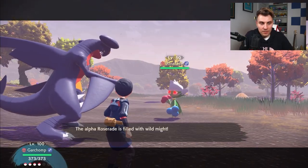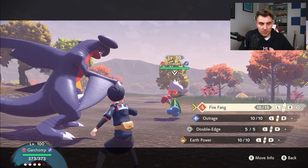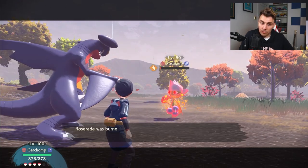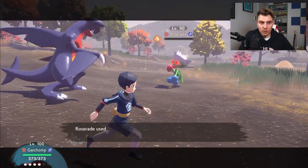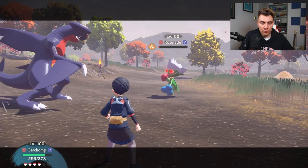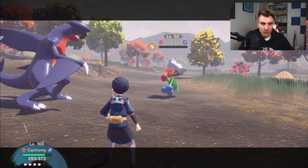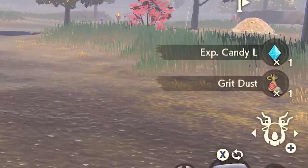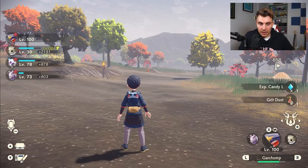This is what you're going to repeat. We've got Fire Fang on Garchomp, so we should be able to do it even in the rain. You want to ideally one-shot it — you don't need to, but it just makes it way more efficient. Obviously the rain's up at the minute, but we kind of end up one-shotting it anyway. Then you're going to pick up the Large Candy and Grit Dust — you're going to get a combination of different items.